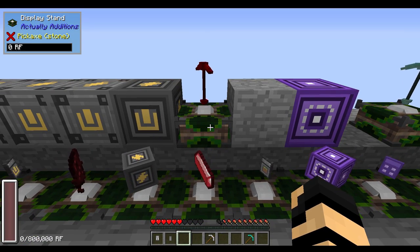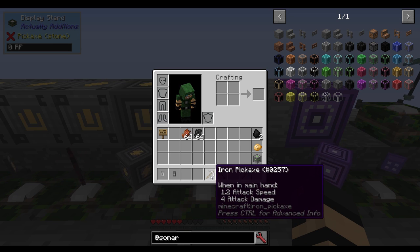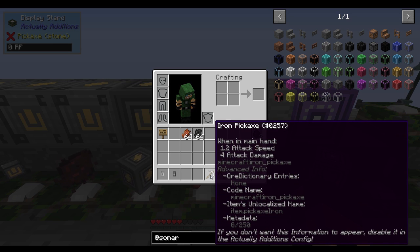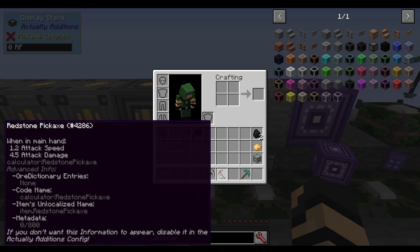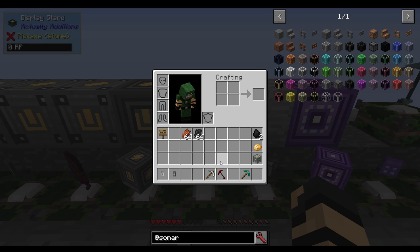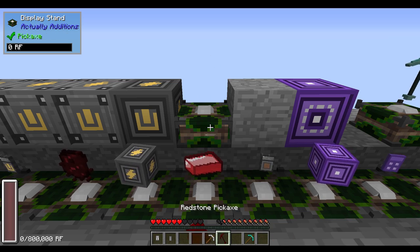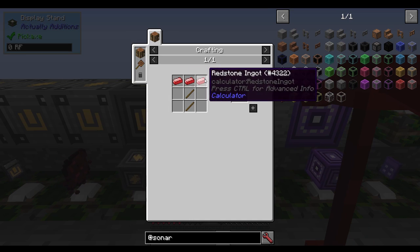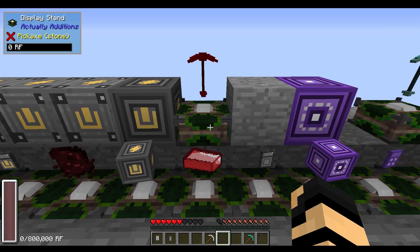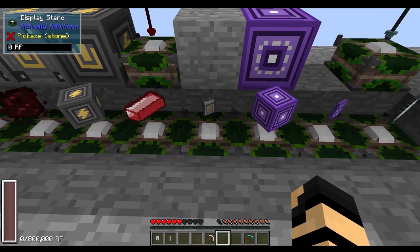To compare: an iron pickaxe has 250 durability, while the redstone version has about 800 — which is still shy of the gold version. It's entirely up to you if you want to use that. They're made with redstone ingots as shown before, and they're going to have a slightly higher damage value on some tools, but not others.